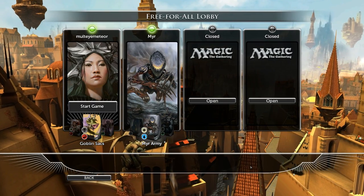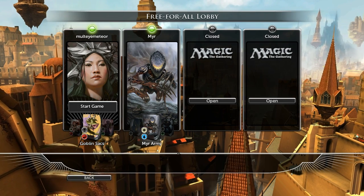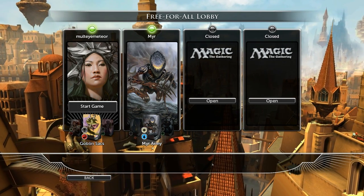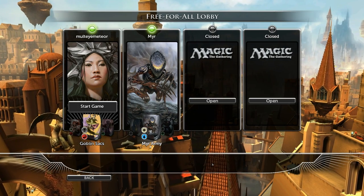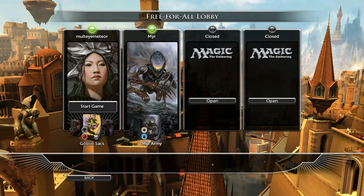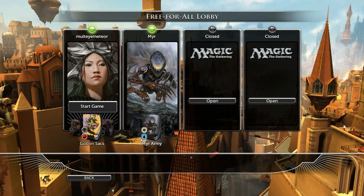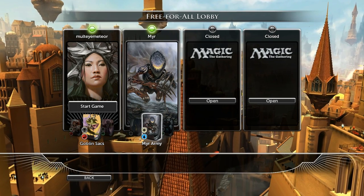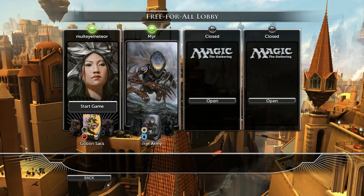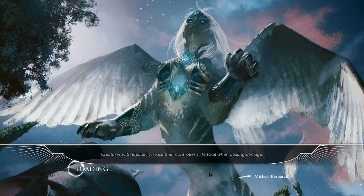Alright, welcome back. I'm Multimeteor and we're doing some more Modded for Greatness here. I'm playing the Goblin Sax deck just because I'm really curious about the different kinds of Modded Goblin decks. I've already played Bockert Feast, I think it's called, in an early Modded for Greatness video. And now I'm playing against the Muir army, which should also be kind of acro. It could be an interesting matchup. Let's go for it.